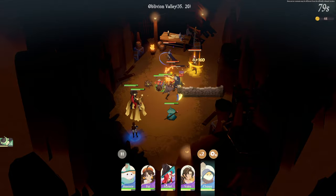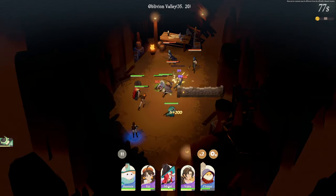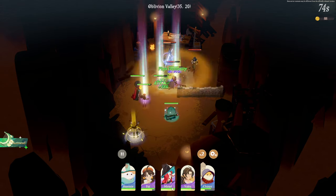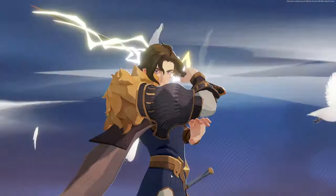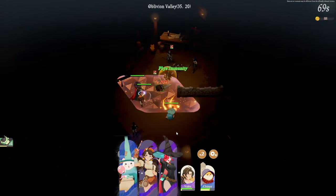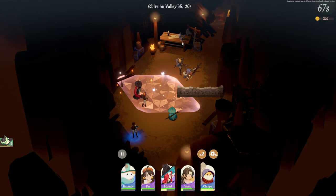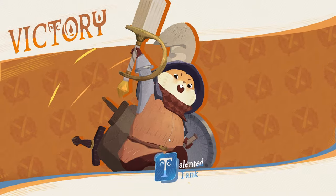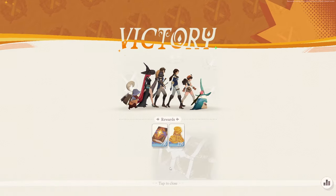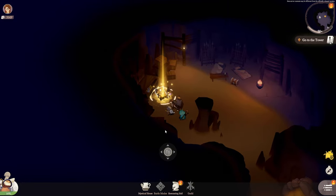We can actually get more units. This mage at the bottom of my screen — Muriel, I'm gonna call her Muriel. She's the one that launched all those flame pillars. I actually got her through a summon. We're going to go ahead and test our luck on some summons as well — I saved a couple to show you guys. But let's loot this place first and grab a bunch of these treasures.